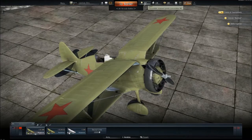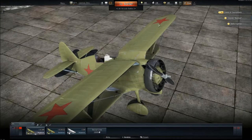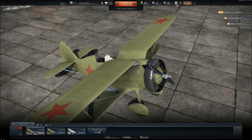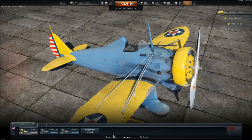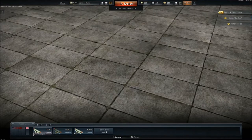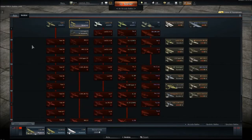Here's your arcade setup. There's your research tree — again, there are different trees for all the countries, so planes for all the countries. And there's tanks and presets, which we'll get to later.